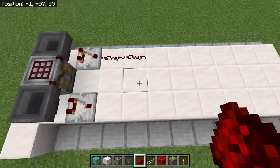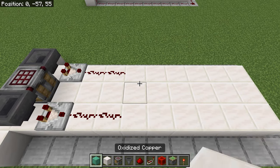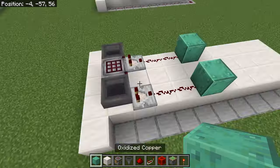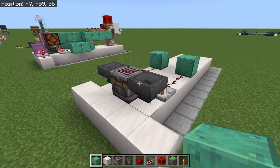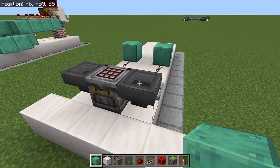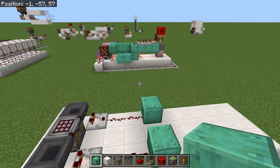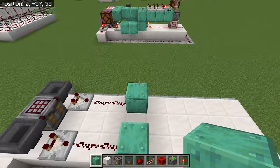We want redstone comparators coming out of the two hoppers and a couple of redstone dust — one, two on each side. The reason why we're not going straight into a block is because otherwise this will activate when there's only one item in here, and I find it a lot better to have a little bit more in here so it's not stop-starting, particularly when it gets going.